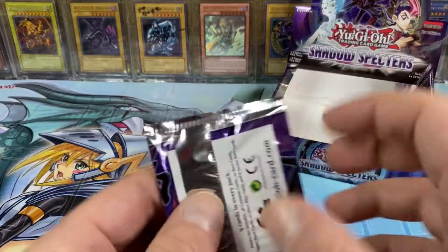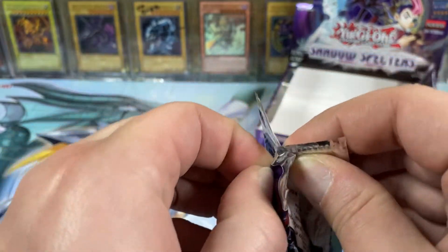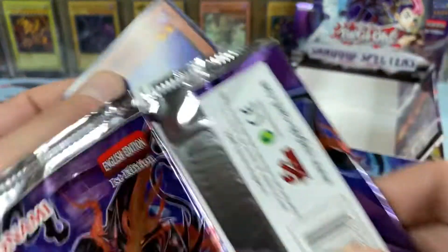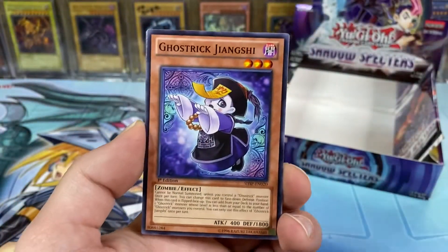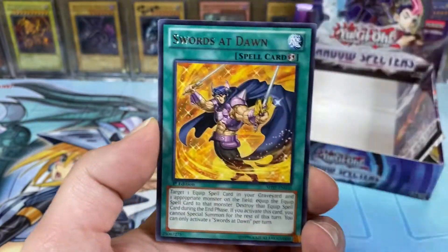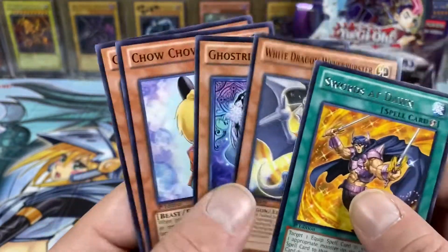Two packs left — this booster box flew by. The friggin' Spoon, Jiangxi, Black Dragon Collapser Serpent, Chain Ignition, Swords at Dawn, and White Dragon Wyvern Buster.